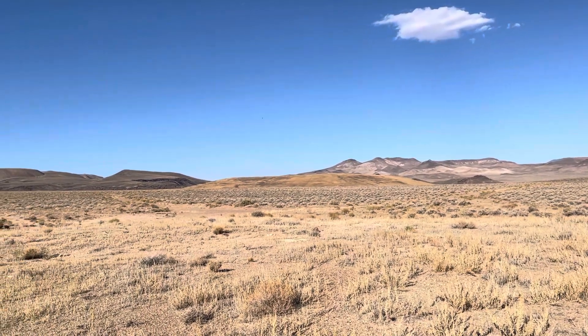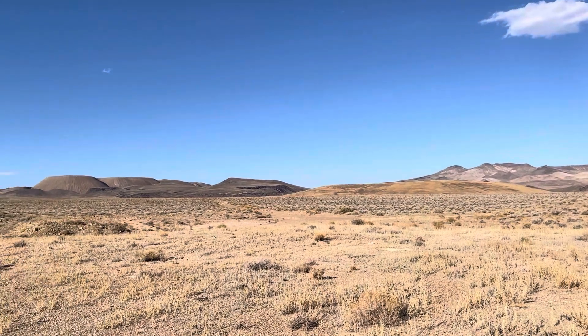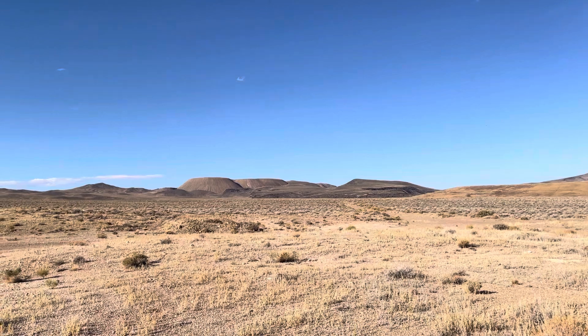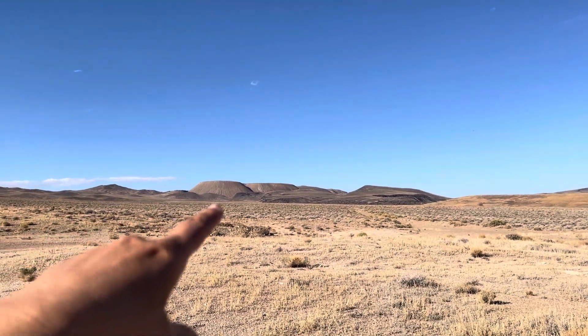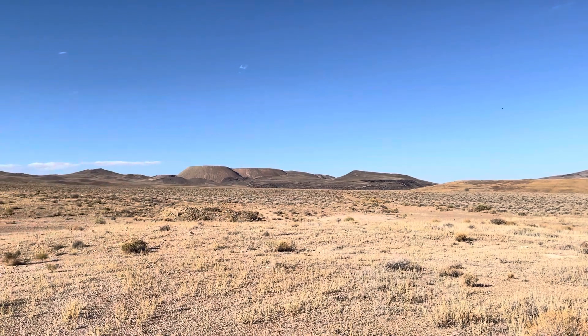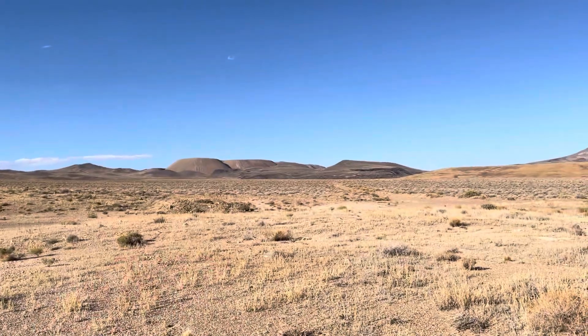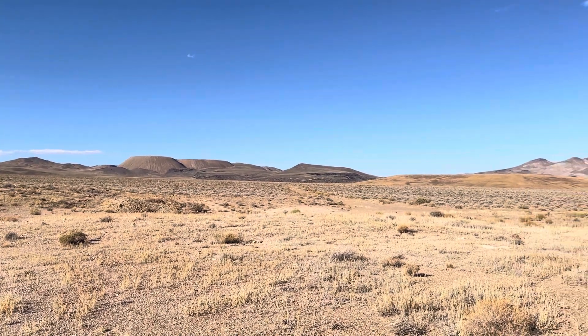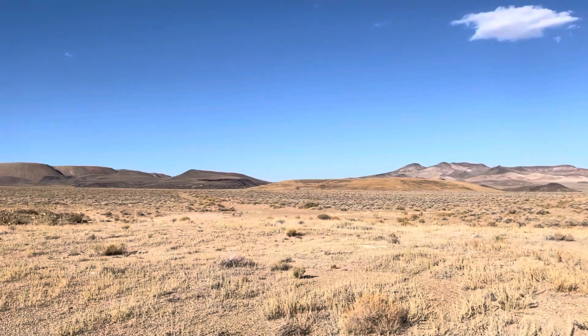There's some interesting topography going on here. If you look off in the distance, you see these mountains or hills. I don't know if you notice anything kind of weird with those hills — kind of flat tops. Sure you can get mesas and plateaus and they kind of can have a flattish look. This one in the foreground also has a bit of a flattish look.